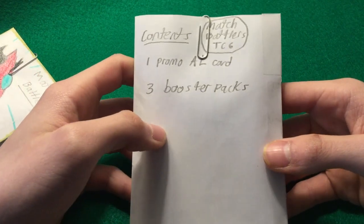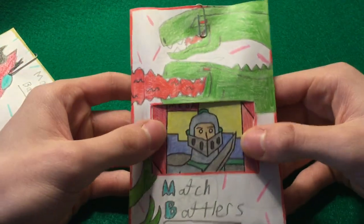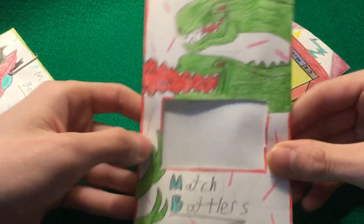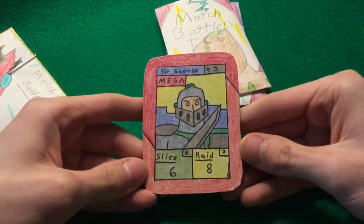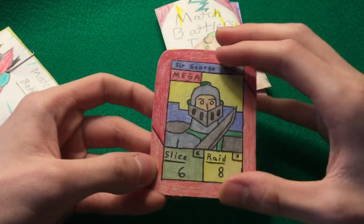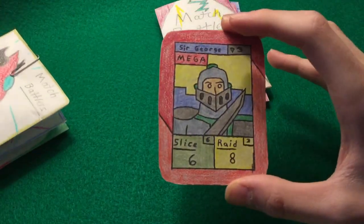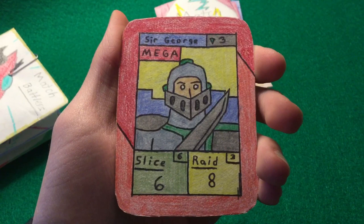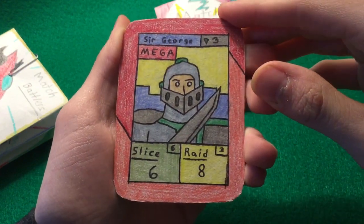We're gonna start with the new one. On the back it says contents: one promo above legendary card and three booster packs, Master Powers DCG. I didn't really do much on the back. Moving the paper clip and getting the contents out — there's the Doolzarg mini tin. We got Sir George, which I am going to remake because the card is a little bit small and the border is really big compared to other ones — like his border is about twice the size.